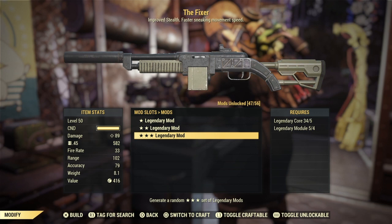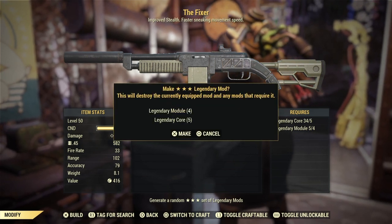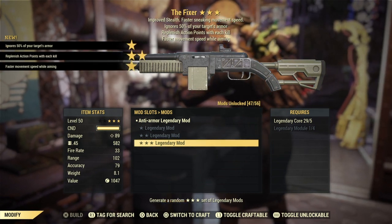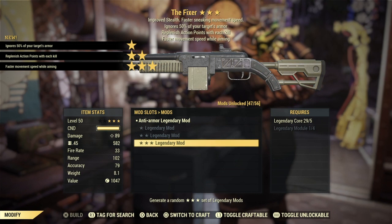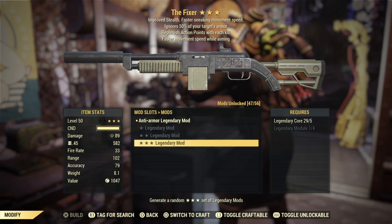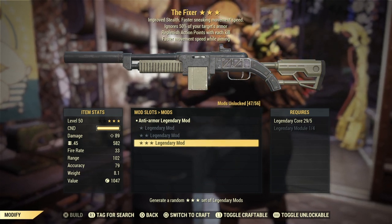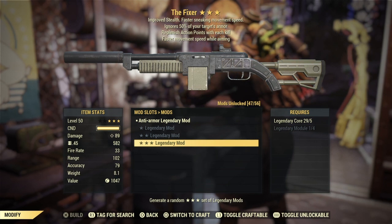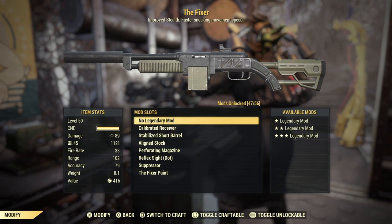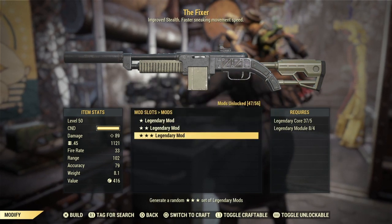Looking for the next particular three-star legendary fixer: anti-armor, replenish action points, faster movement speed. Anti-armor is definitely not too bad of a roll. I'm not sure how the action points work — I think those are just 15 per kill. So far this has been very weak at best.